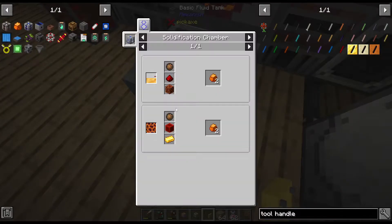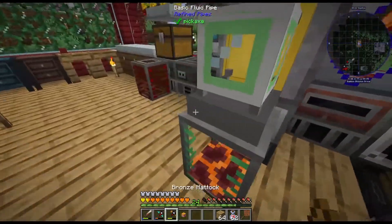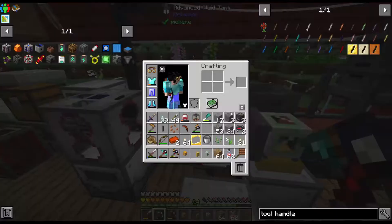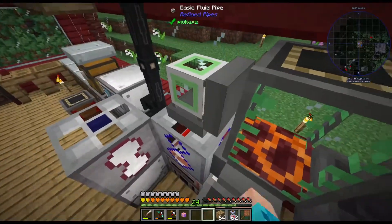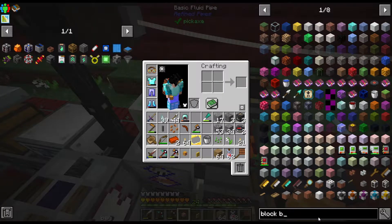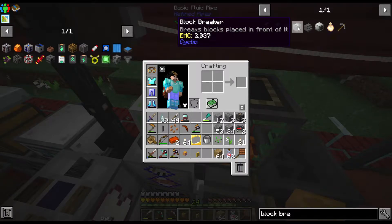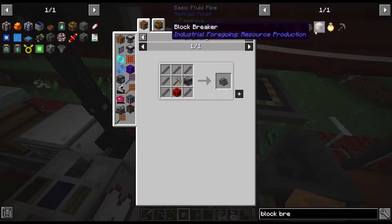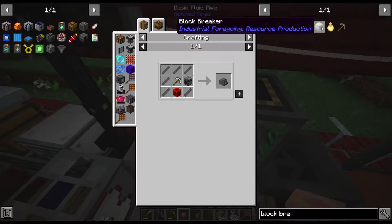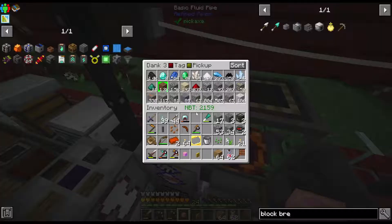What we're creating here is basically crystallized amber so that we can craft the miner that we'll be using. I tested this on a creative world and it's working fine — it works perfectly with no problems at all. I tried other miners too — there's a block breaker from Cyclic, but the block breaker just breaks the blocks without silk touch. The small block breaker needs a lot of steel and also doesn't have silk touch. The block breaker from Industrial Forgoing could have been good but it also doesn't have silk touch. So this miner block is the best that we have right now.